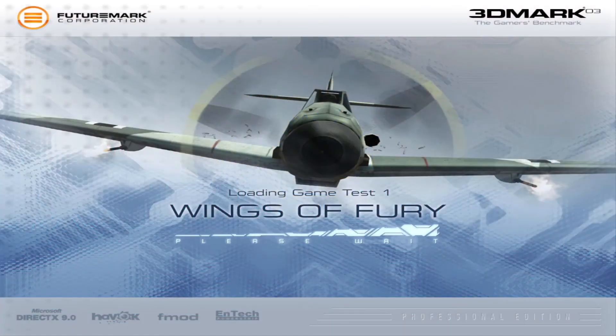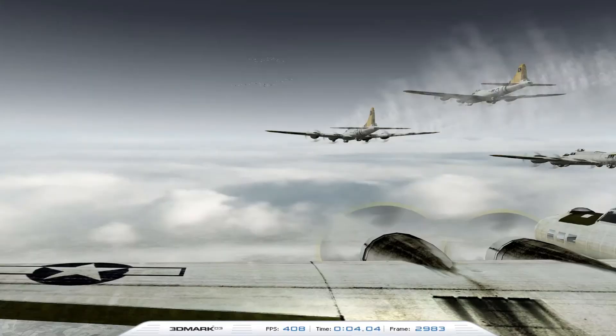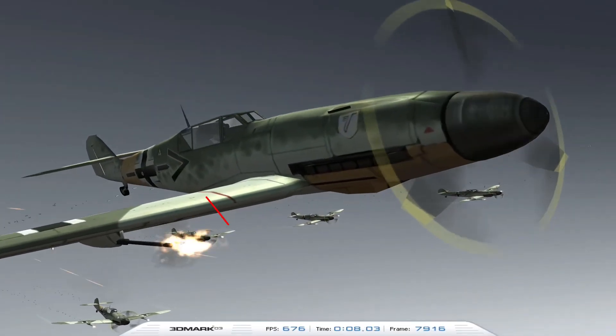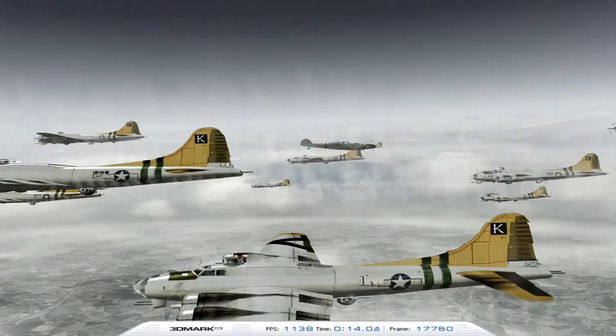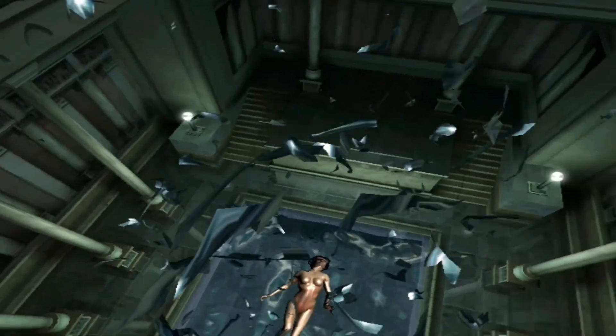For those not in the know, a graphics card benchmark runs a series of tests to determine the strengths and weaknesses of your graphics card so you know how it might perform in games. They generally have a counter on screen to show the amount of rendered frames being generated, and generally involve fast moving vehicles, various effects like fog or explosions, and scantily clad female game characters.